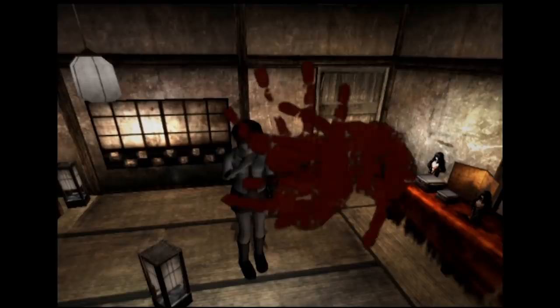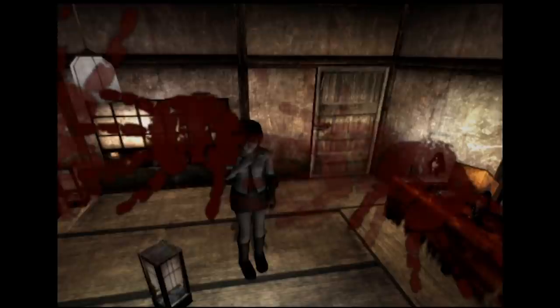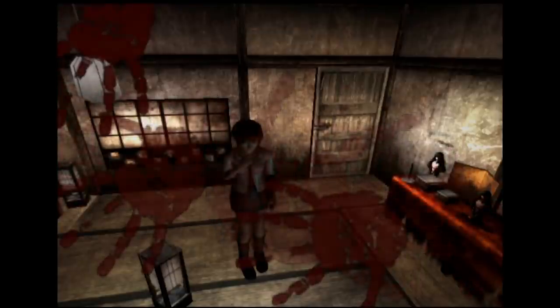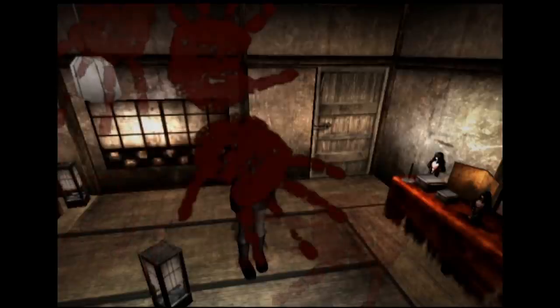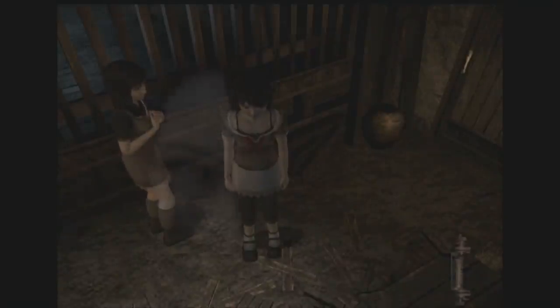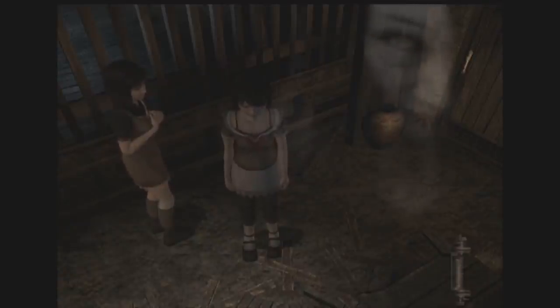Fatal Frame has a terrifying way to make you remember to pause your game. If you leave the screen idle for too long in any of the first three Fatal Frame games, the screen will start showing cursed imagery. In Fatal Frame 1, bloody handprints will start appearing on your screen. In both Fatal Frame 2 and 3, ghastly faces will fade in and out, staring at you.